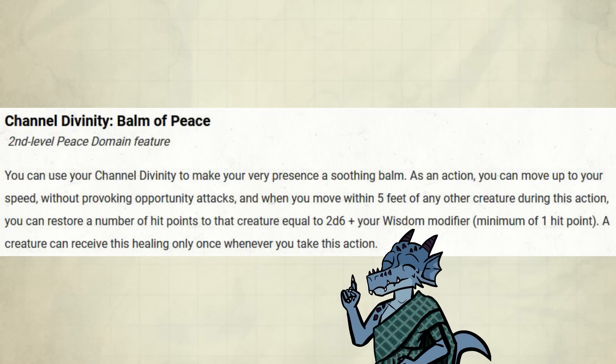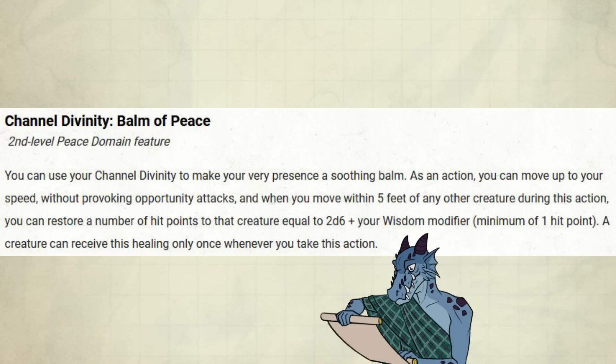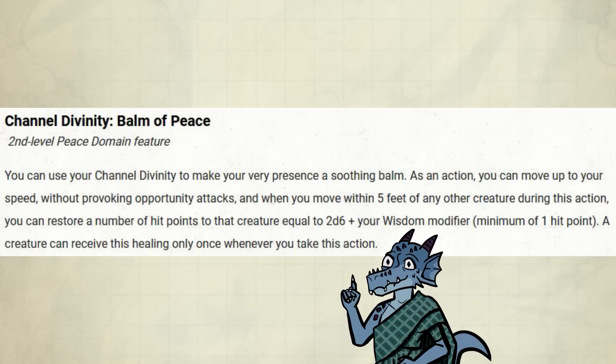Level 2, their channel divinity: Balm of Peace. As an action, you can move up to your speed without provoking opportunity attacks. When you move within 5 feet of any creature during this action, you can restore a number of hit points to that creature equal to 2d6 plus your Wisdom modifier. A creature can receive this healing only once whenever you take this action. This works pretty nicely to get people up from 0 HP or heal conjured animals. You can even use this on your party before a short rest to heal some extra HP, because you get your channel divinity slots back afterwards.